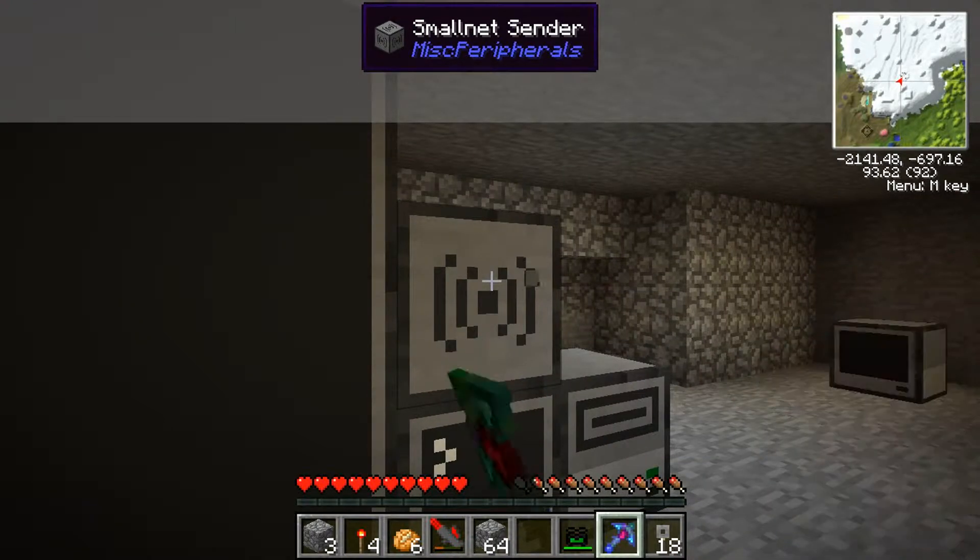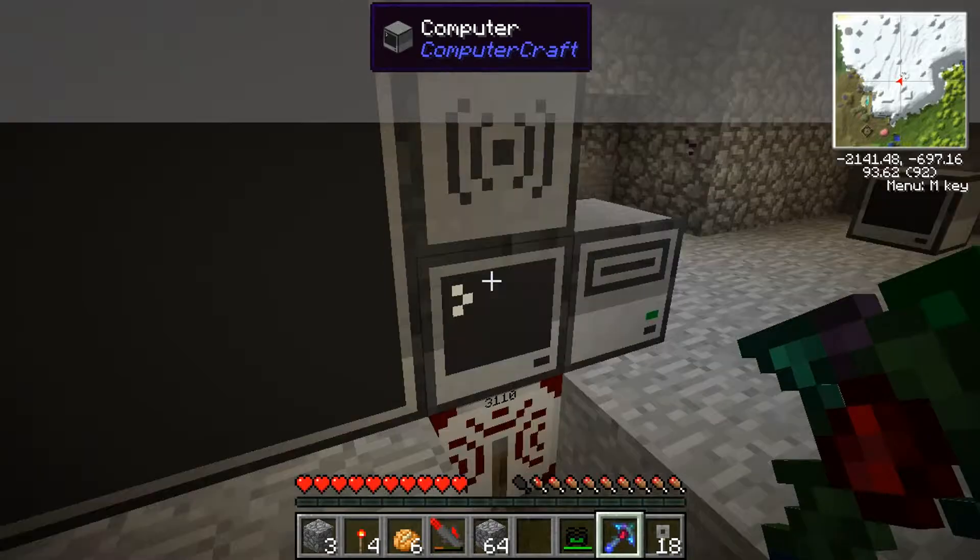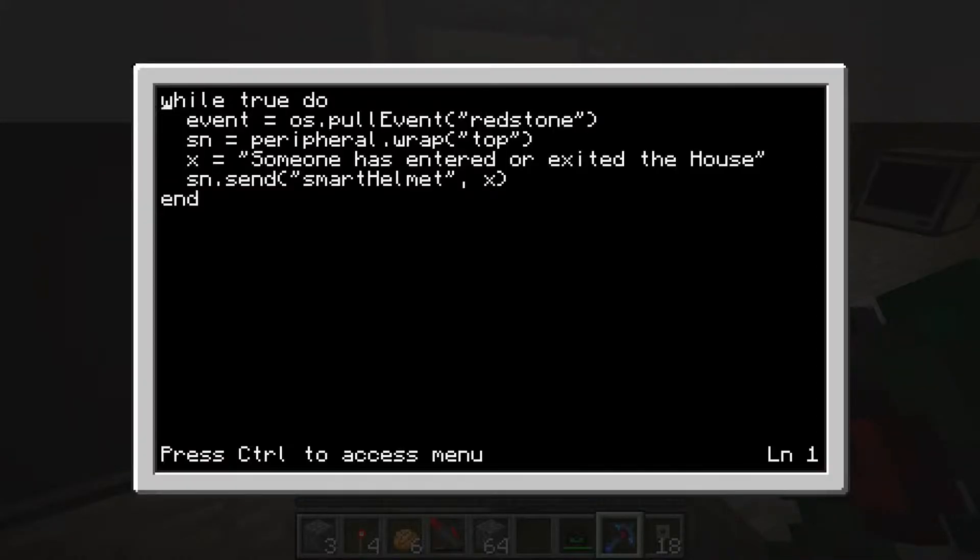That is saying that the Smart Net Sender, which is going to send the signal to my helmet, is on top of the computer. Then 'X equals someone has entered or exited the house' — that is just what you want to send when it receives the signal. You can also replace that with 'io.read()' with two parentheses, which means you can enter your own custom message. So you can really communicate with your friends that way too. When you enter something, it's going to send a custom message out to the helmet.